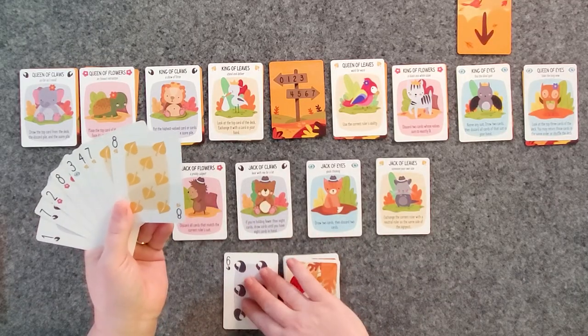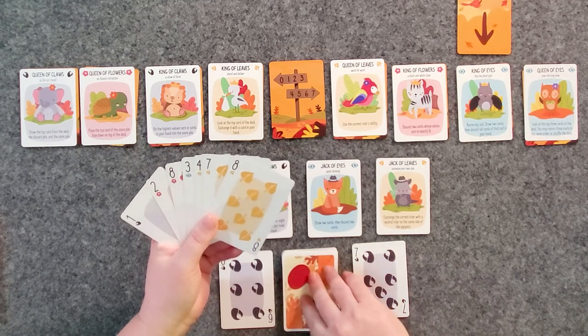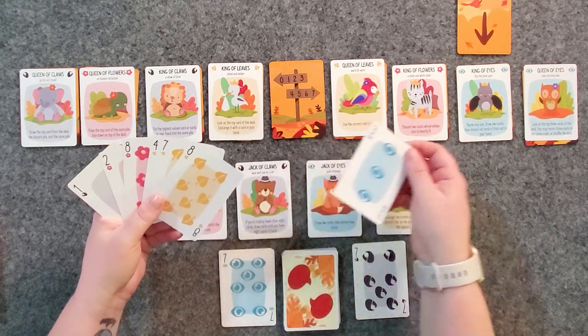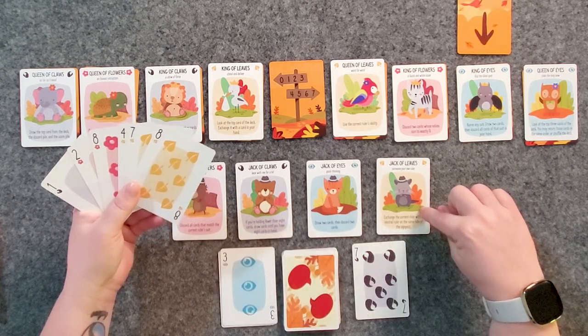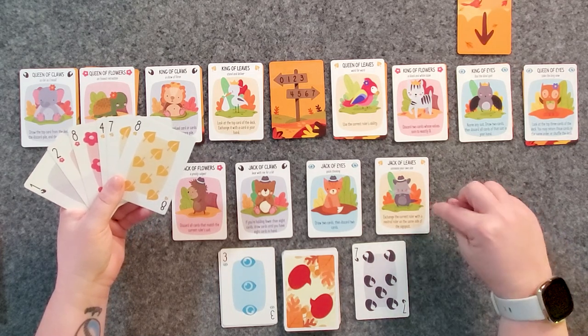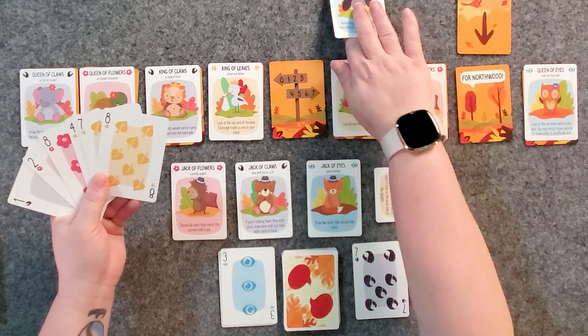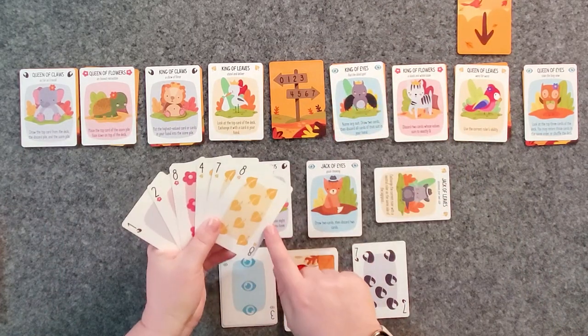The dialogue begins with a six of claws, which I can beat. If you can beat that trick, you put it in your score pile; if not, it goes in the discard pile. Next is a seven of eyes, and this is where we're going to have trouble because I only have a three of that trump suit. I'd like to use my Jack's power to exchange the current ruler with a neutral ruler on the same side of the signpost. So I'm going to turn this and exchange the king of eyes for the queen of leaves, which now gives me three cards in the trump suit.